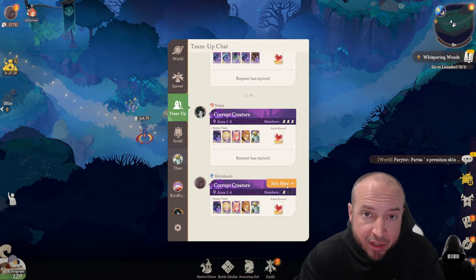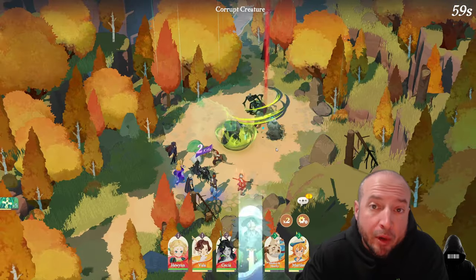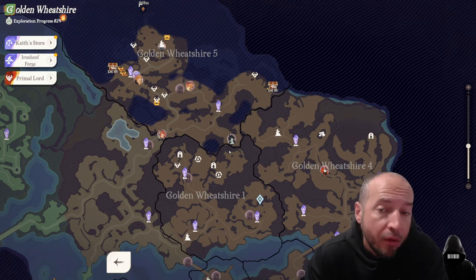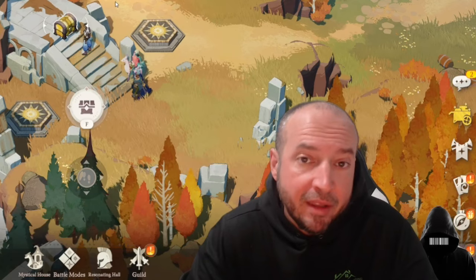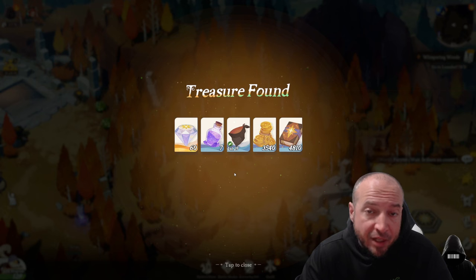Team-ups are the corrupted creature dungeons — you get hearts there as well, along with great rewards. Also, explore your map: you can kill all the monsters in one day and the next day they respawn. Even puzzles — I've already done this puzzle and I can do it again. You'll be getting a ton of extra rewards just by doing these things and checking the map regularly.